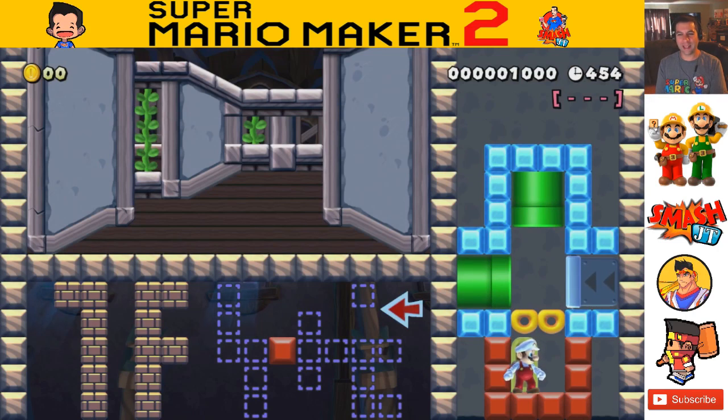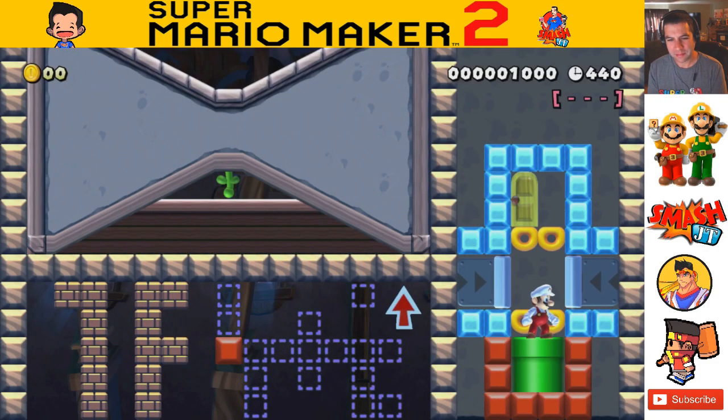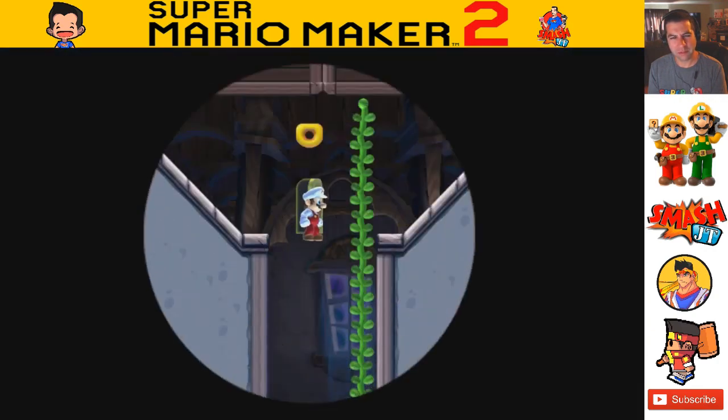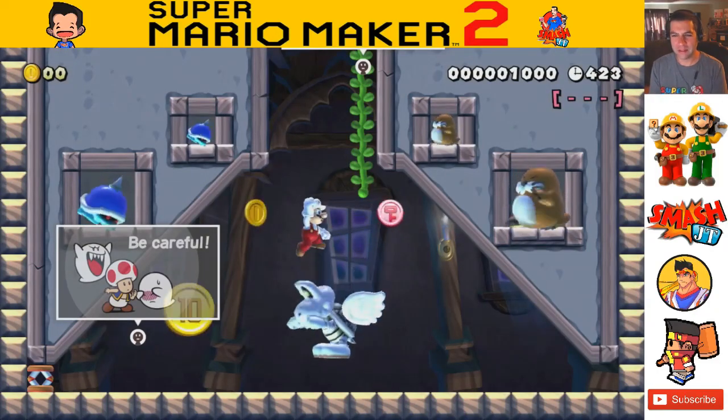That is amazing! It shows the map in the bottom left corner, and the picture in the top right switches every time you go a different direction. So I'm going to go up this time — let's see where this takes me. That is wild! The only thing to do is... oh, I can go up here though? Let me see. This is so crazy.